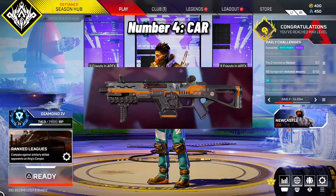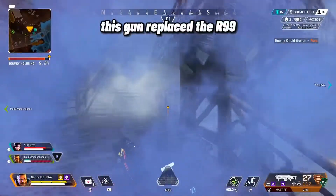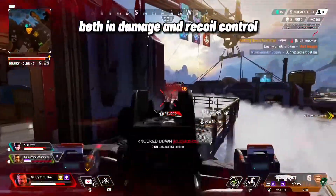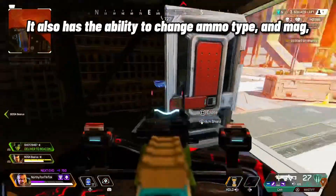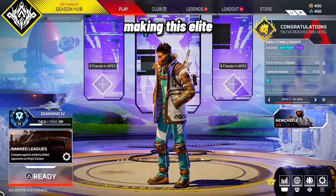Number 4: CAR. As I said before, this gun replaced the R-99, both in damage and recoil control. It also has the ability to change ammo type and mag, making this elite. S Tier.